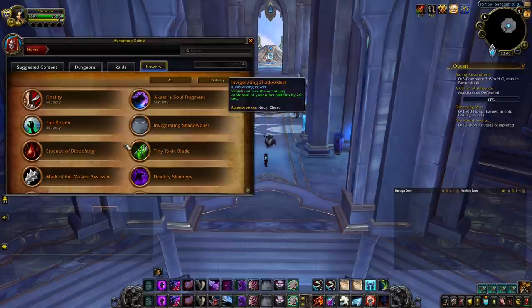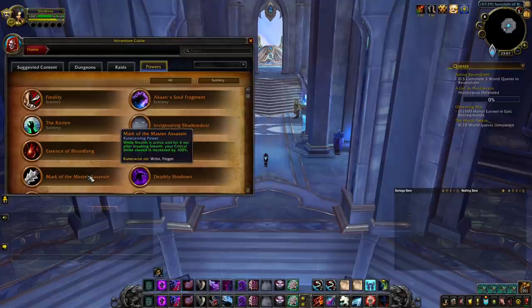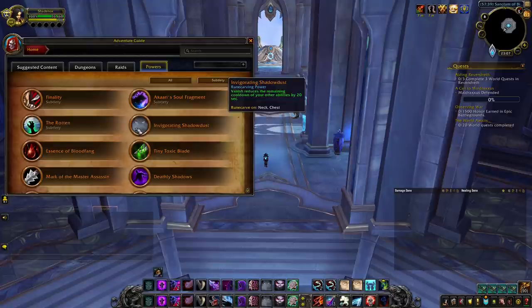These two legendaries are very powerful and also very different. Master Assassin will simply give a lot of value to your re-stealth, your opener, and your Vanish — so you just have to play normally, catch re-stealths, and you're using it well. You don't have anything special to do to play around the legendary. On the other hand, Invigorating Shadow Dust is a bit trickier to use, as you need to play around it and be extremely good at managing multiple cooldowns as well as anticipating situations in order not to waste the effect when you press Vanish.